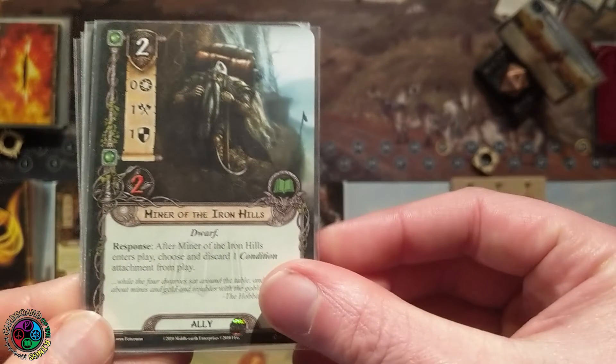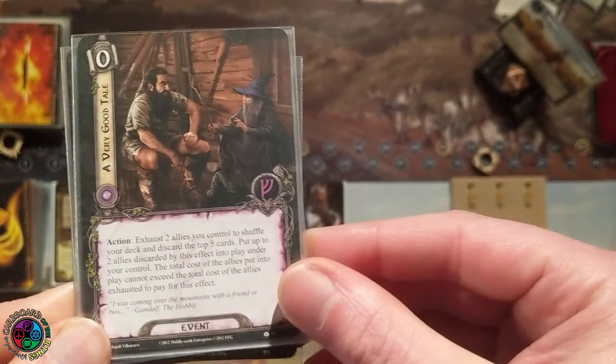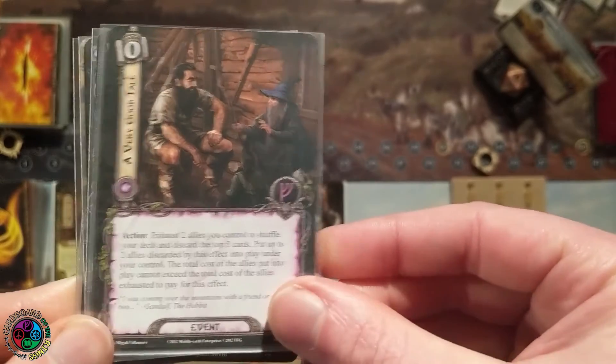I'm going to start out with the Miner of the Iron Hills in my hand — just a cheap dwarf, that's the only reason he's in this deck. A Very Good Tale is a great way to get the Dwarf Swarm going. I can exhaust two allies, add up their costs, shuffle my deck, discard five cards, and put two allies into play that don't have a cost greater than the exhausted allies. Fantastic economy — one of the strongest cards in the game.